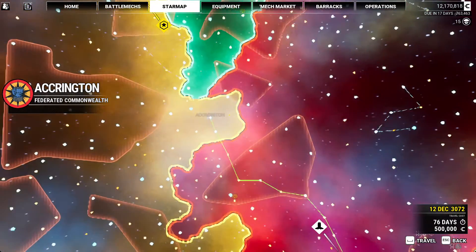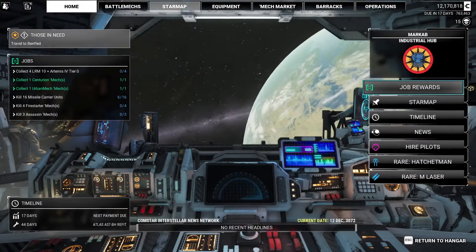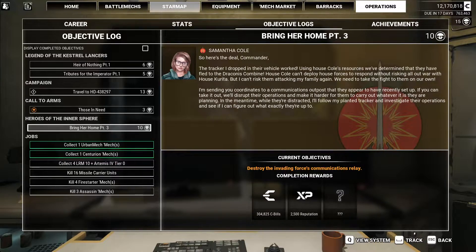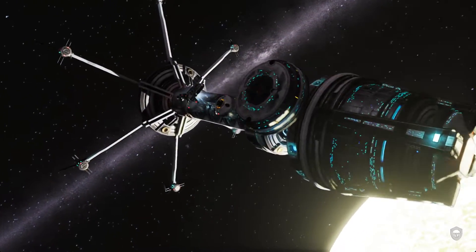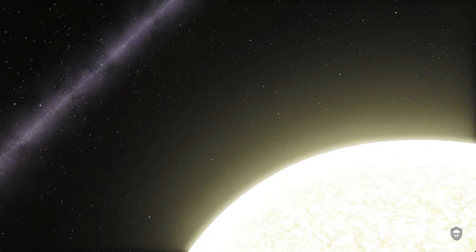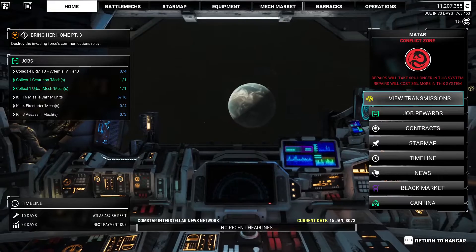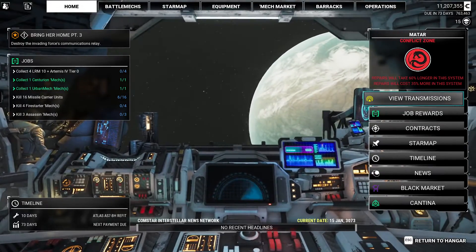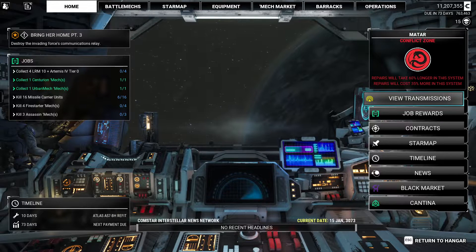Out of range - make sure we're going to the right spot. That would have been... I should just run that to get it out of my inventory. We're going to Matar - not too far. We'll run over there and pick it up next time. Next time we will pick up Bring Her Home Part 3. If you've got any tips or tricks for me, I'd love to hear them. As always, thanks for watching.